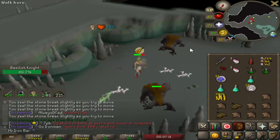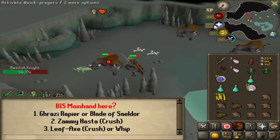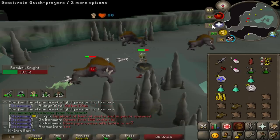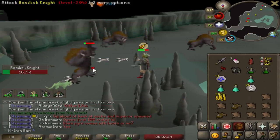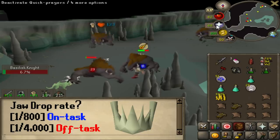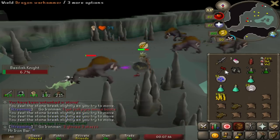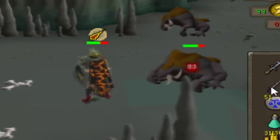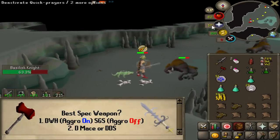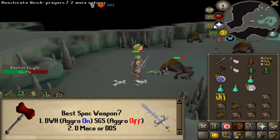A lot of people are doing this grind and probably wondering a few things. What are the best weapons to use against Basilisk? Primary weapon-wise, Rapier and Blade of Saeldor is best. If you don't have that, the Saradomin sword on Crush is second best. What is the drop rate of the Basilisk Jaw? According to Oblivity and Solitary data, it's about 1 in 800 on task and 1 in 4,000 off task. Best spec weapon? Based on my kills throughout this video, the best spec weapon overall is the Dragon Warhammer when they are aggroed. And if they're not aggroed, I would say the Saradomin Godsword.